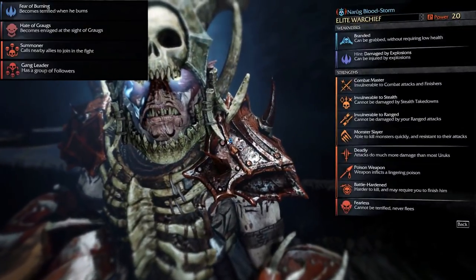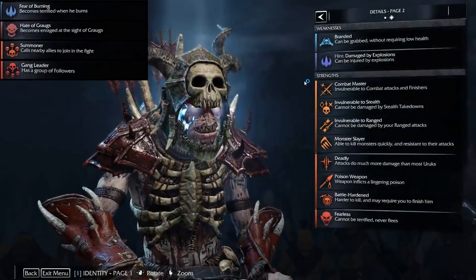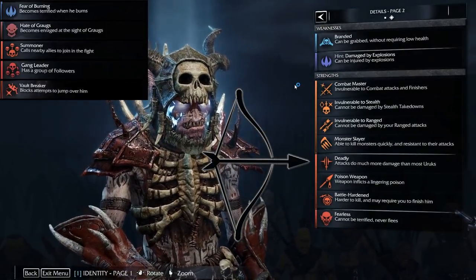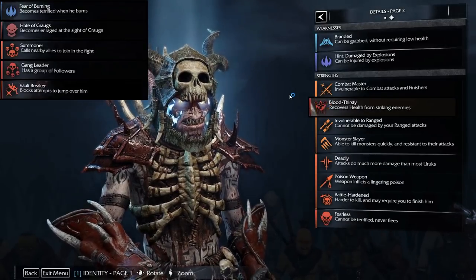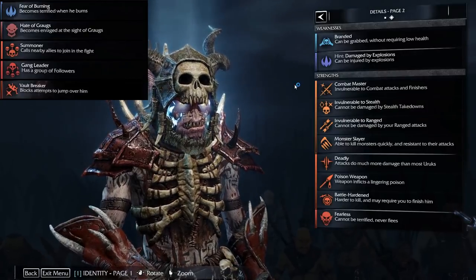Just for curiosity's sake, here's what Bloodstorm looks like at power 20. He's gained the Deadly ability and lost the Vault Breaker ability, so if he had Bloodthirsty or Regeneration instead of his Invulnerability to Stealth he'd be absolutely perfect.